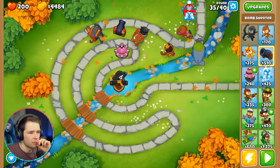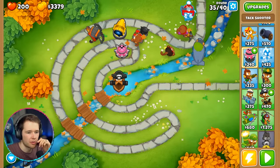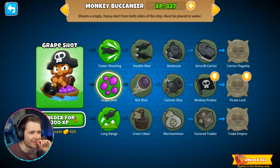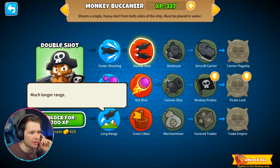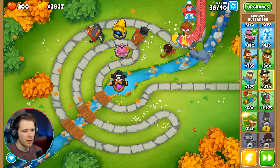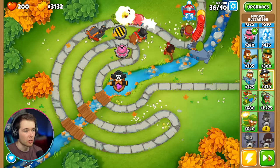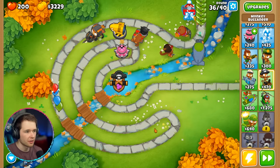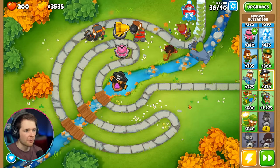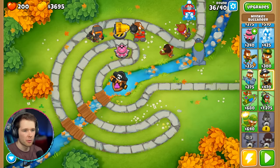Snipers — yeah I should probably upgrade those too. I can upgrade the buccaneer: add a spray of five sharpened grapes. Let's grab all these upgrades. Crow's Nest lets the buccaneer hit camo balloons once we get to 600 experience. Let's see how this next round goes — slow it down a bit, there are a lot of balloons. Look at my cannon. The grapes are firing — the grapes are doing work! I feel like we need a few more monkeys. If we get another crossbow, it'll be unstoppable.